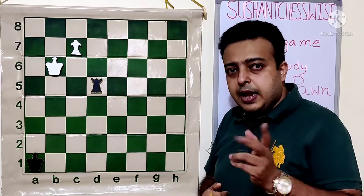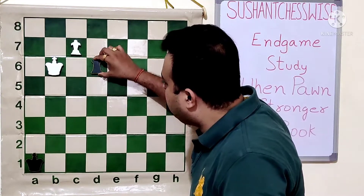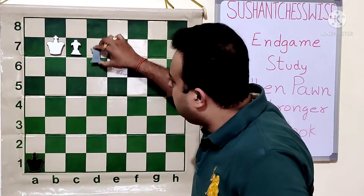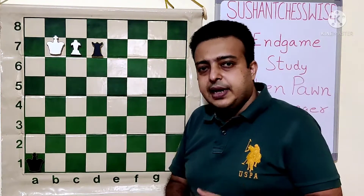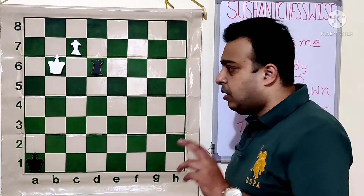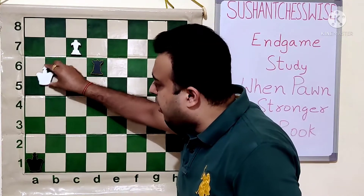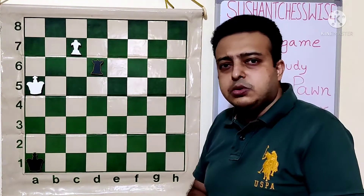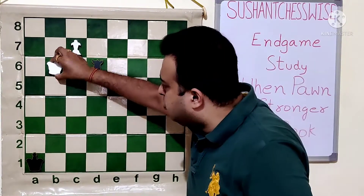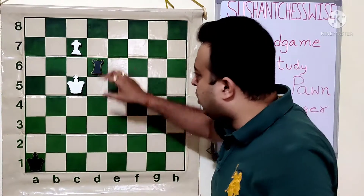Now it looks like the pawn will win by force — nothing much is there. But black has a series of checks which are going to annoy white. So Rd6 check. Now if king moves to B7, then the rook wins the pawn and the game will be drawn. Same happens if the white king moves away from C6 to A5 — then just Rc6 captures the pawn. If the king moves to C5, which at first looks like an easy win, Kc5 is actually a blunder leading to a drawn position.